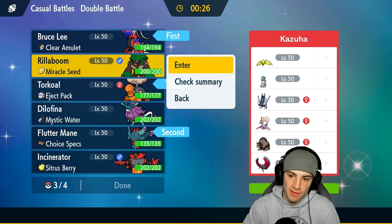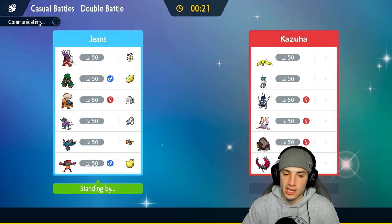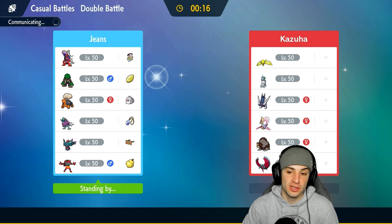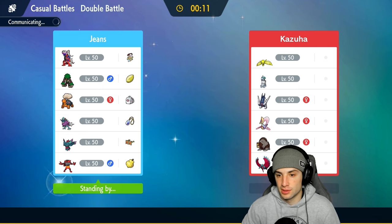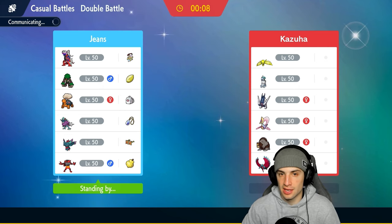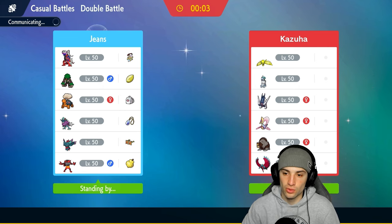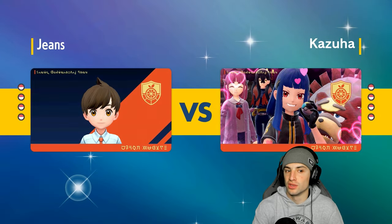Rillaboom being able to have first-turn priority with Grassy Glide is really good against Ursaluna or Regidrago, plus it has Fake Out. My main hope here is just not to let them set up Trick Room. They have two Trick Room setters — Hatterene and Ice Rider Calyrex. Depending on who they lead, we'll just double down. I'm thinking Terastallize Koraidon and go Flare Blitz — that sounds deadly.